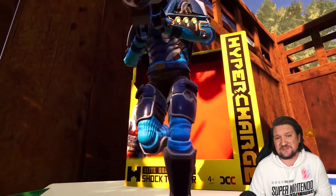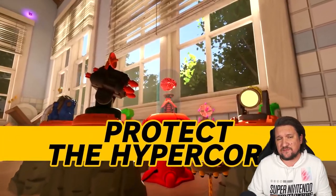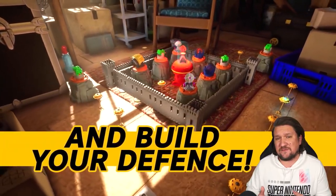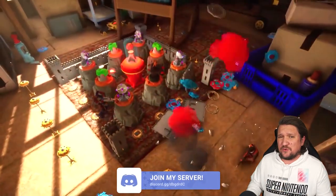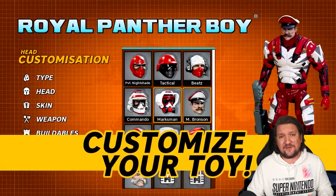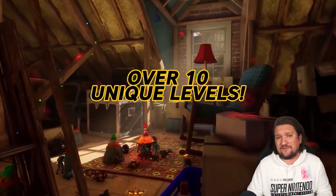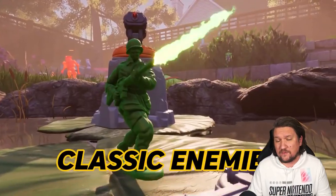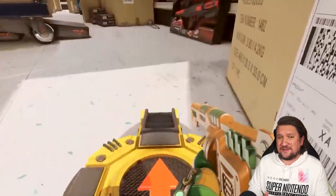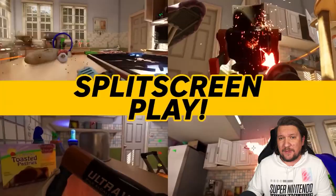Before we start, remember this is just one tiny element of gameplay. Hypercharge Unboxed is a first-person shooter which throws in some tower defense for good measure. You can play solo, local co-op, or go online, and you'll find everything here from working together to deathmatch to today's Plague Mode. If you haven't picked this one up yet, I would strongly suggest you go take a look at the free demo available on the eShop right now. It costs nothing and it's going to give you a real good sense of what Hypercharge Unboxed is all about.